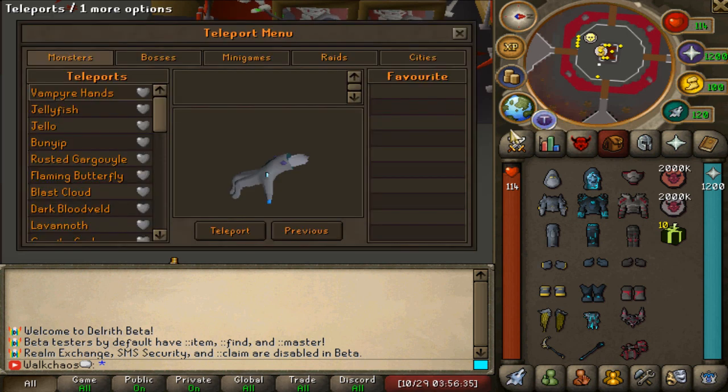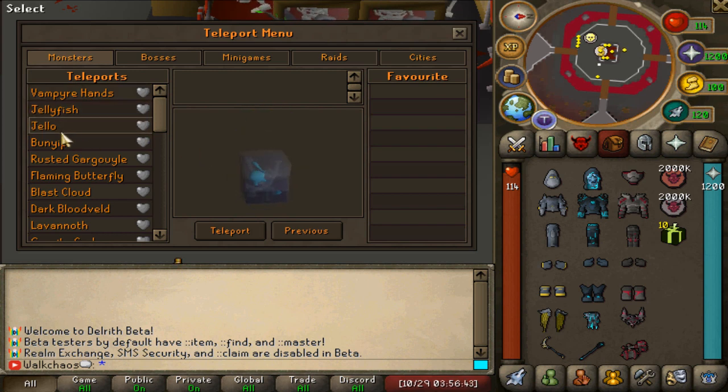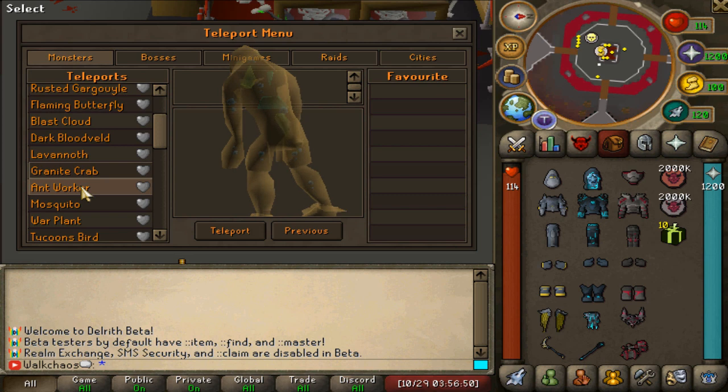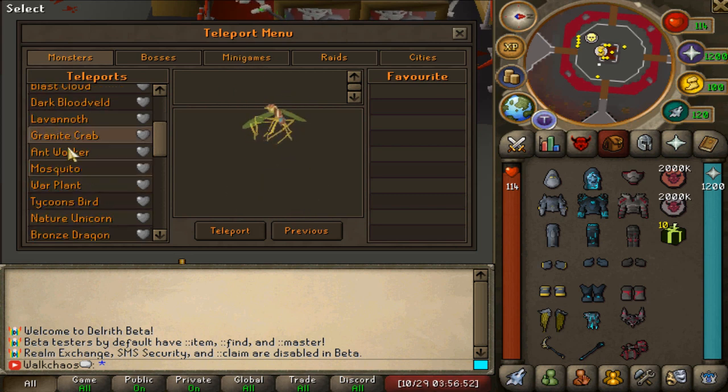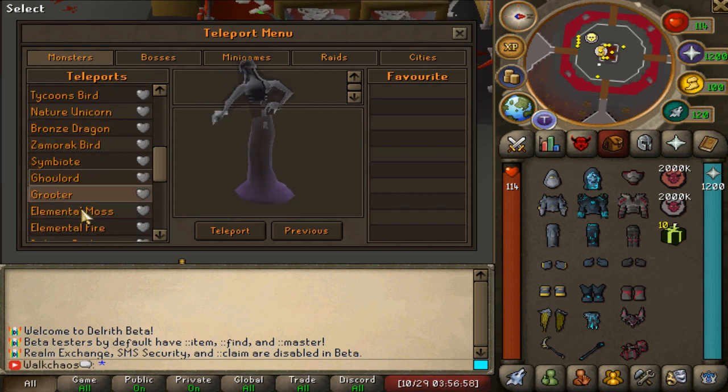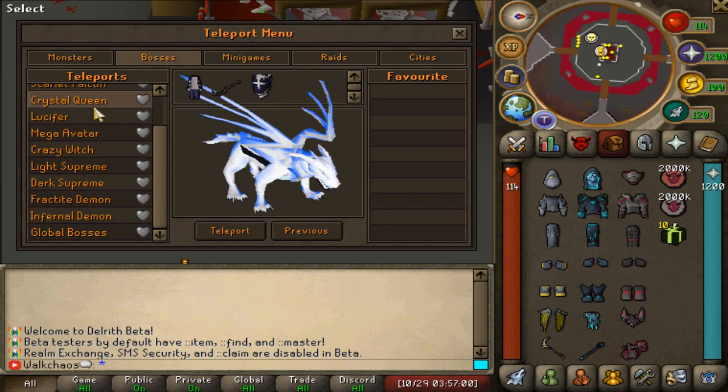Next up, the teleport menu - that's definitely a core piece you guys want to see. Every model is unique on Delworth, which is absolutely beautiful. Look at that jello dude! There are so many different NPCs you guys will be able to farm - some are recolored NPCs but they look really cool. Then we've got the boss teleports right here.